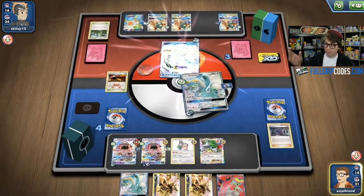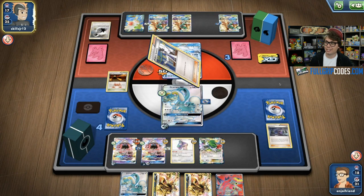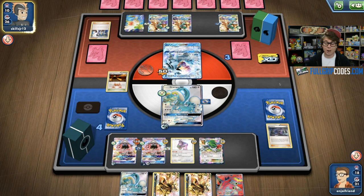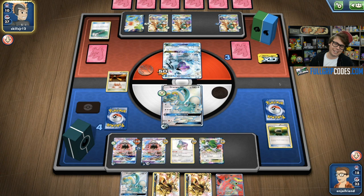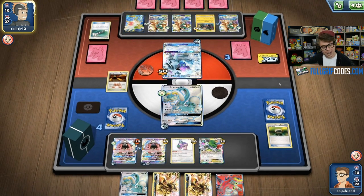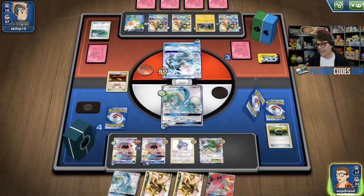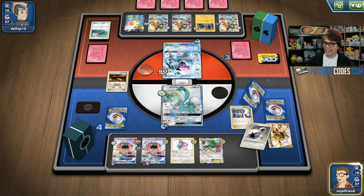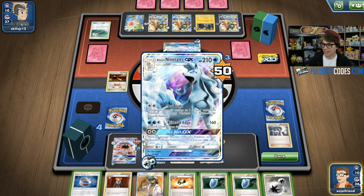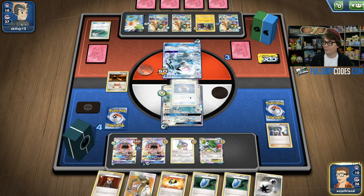If I'm able to knock out this Ninetales GX — if I find another energy and Berserk for knockout — then all I need is Lysandre and I can bring up the Shaman EX. But he top decks Professor Sycamore, so he's going to be able to find probably the Double Colorless Energy he needs to continue attacking. Field Blower to get rid of my tool cards. He had a zero card hand and I certainly had a shot, but he top decked Sycamore. I've got Choice Band and energy, so I can Berserk the Ninetales for knockout. I have game next turn — I've got the DCE, Berserk with four energies for 180 damage plus 50. Going to be enough to knock out the Alolan Ninetales.